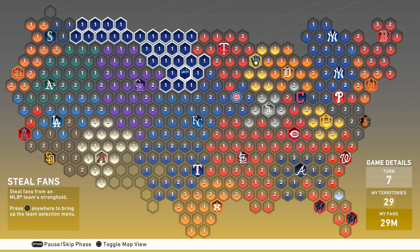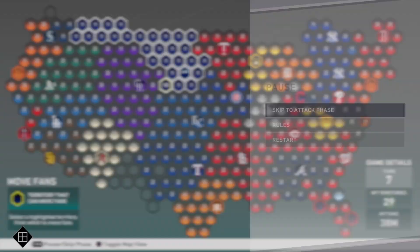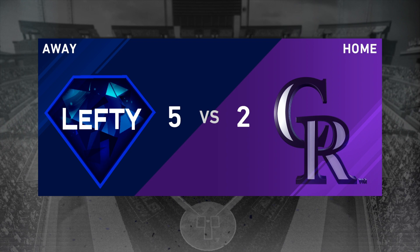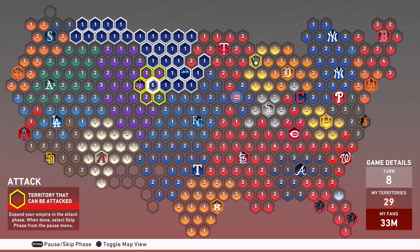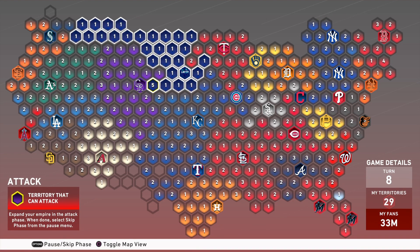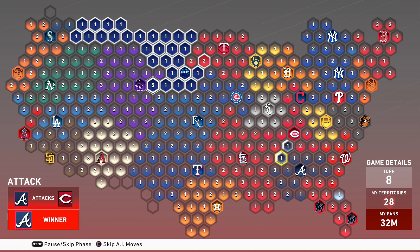This is a very easy mode to learn the game because you're playing 3-inning games against the computer and earning some pretty good players for your Diamond Dynasty squad. I'm one space away from both the Seattle Mariners stronghold and the Colorado Rockies stronghold, with nine reinforcements. I'll place them on the location closest to the Rockies. It then gives me an option to simulate that game since it's not a stronghold game. Each number on the map represents one million fans — that's what the 4M and 9M represent.